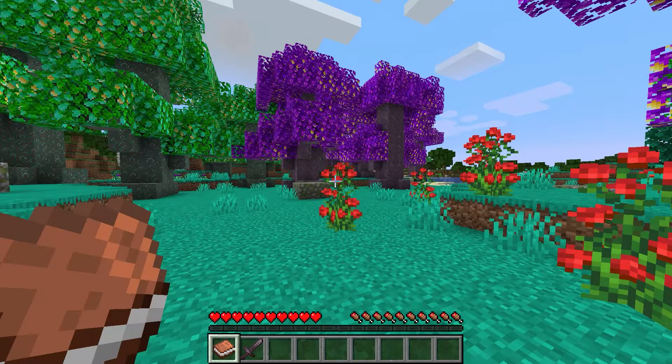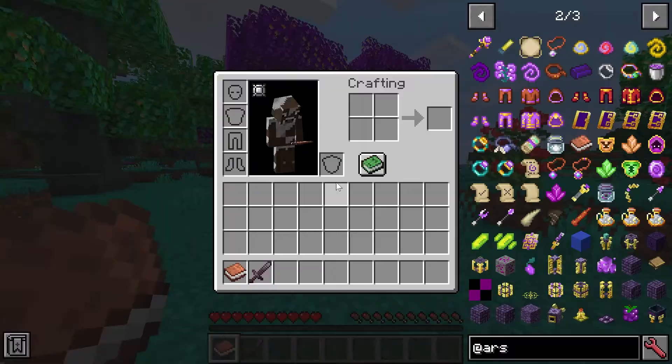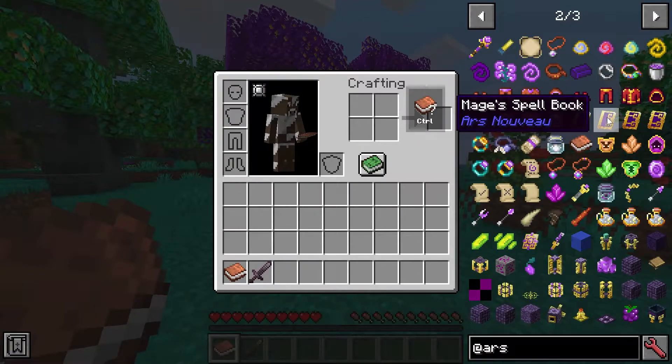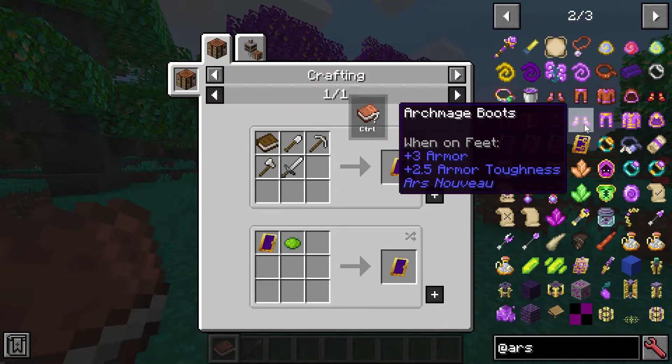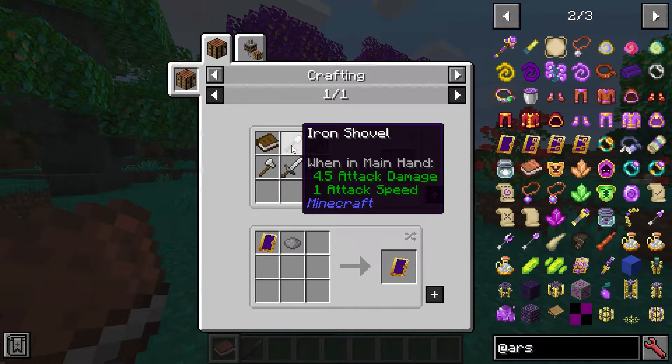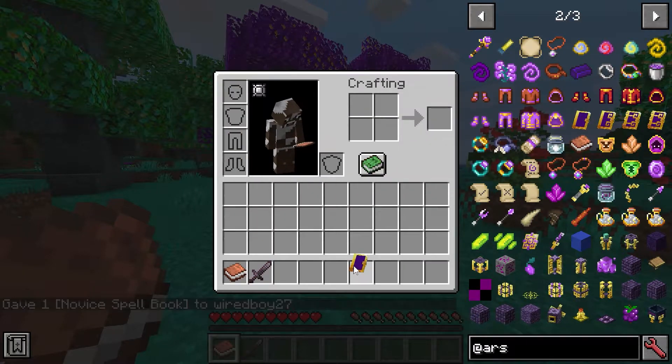Hello, welcome to this mod called Ars Nouveau. You start with the warm notebook, which is basically the guidebook. The first thing you really have to start with — you get a book, a shovel, a pickaxe, and the spell book. This is basically how it starts.